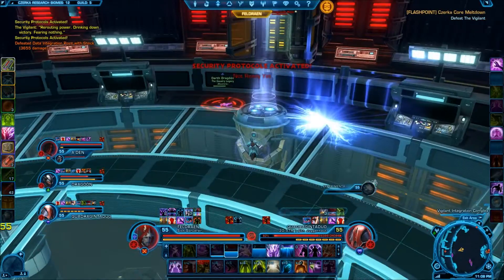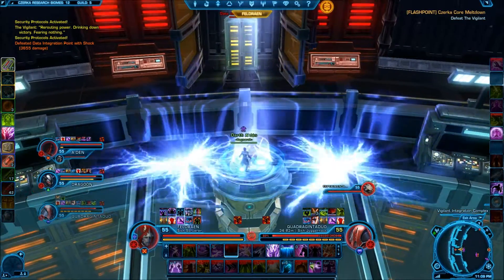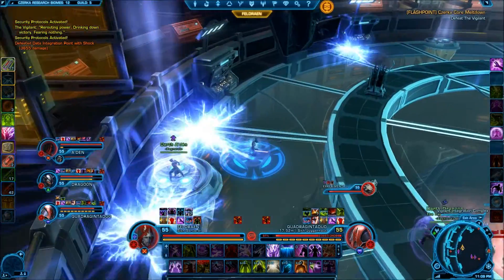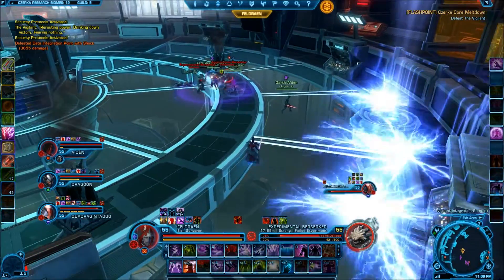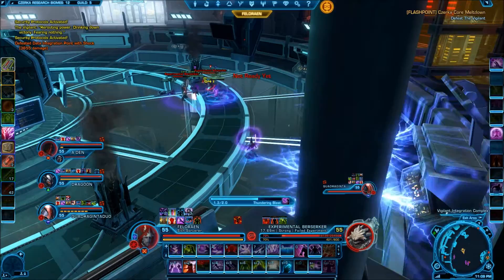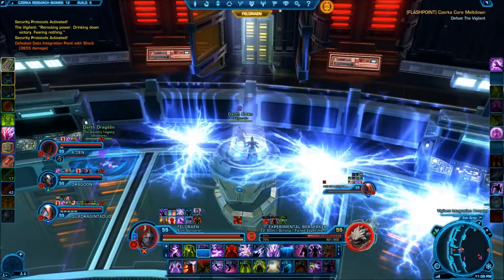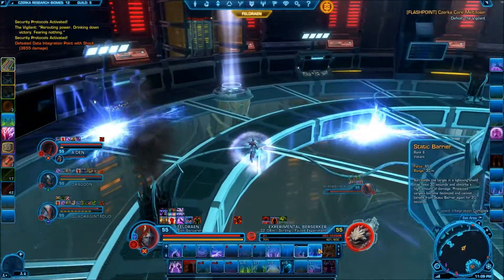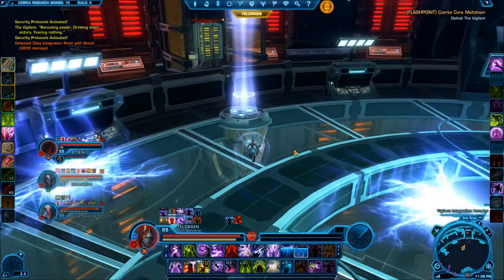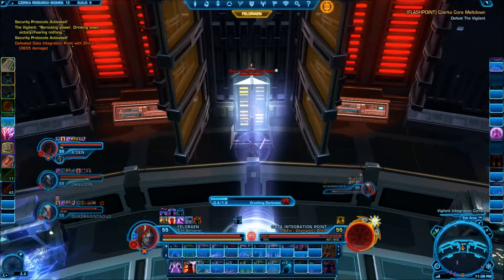As soon as the four cores on the ground are dealt with, the DPS should immediately start looking for the teleportation pads at the side of the room. These pads have a distinguishing beacon of light above them. By standing on these pads, party members will be teleported a few feet ahead of them to the data cores. At this point, DPS should focus them down just as before. There are three pads in all. Sometimes these pads are not as responsive as they should be. If you stand on it and it doesn't seem to do anything, run off and stand back on it again for a couple of seconds. Eventually it will figure out who you are and do its job. Probably.